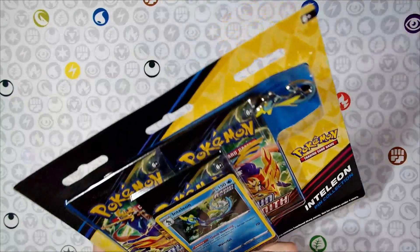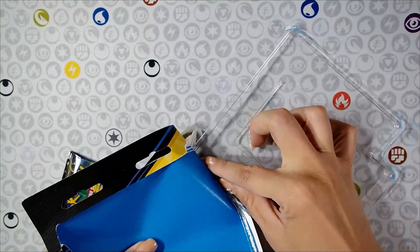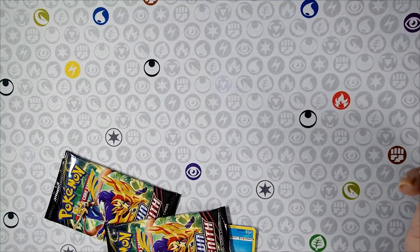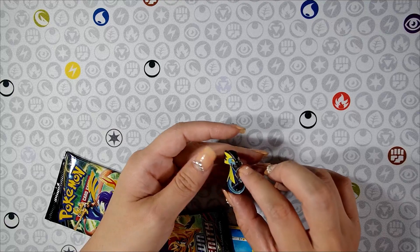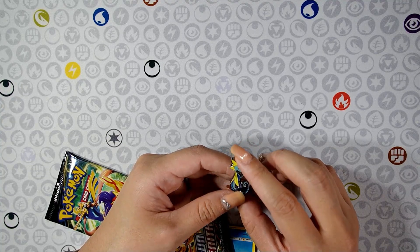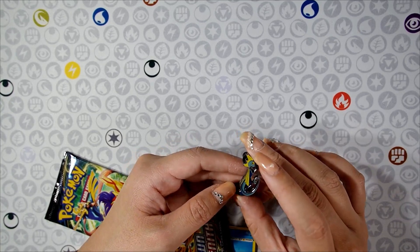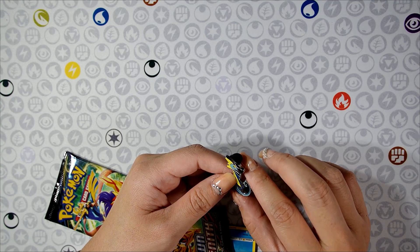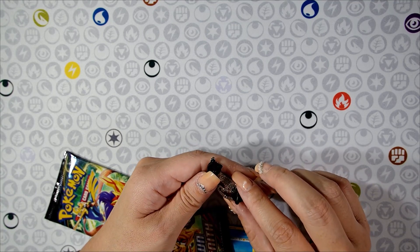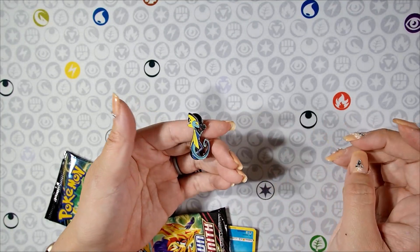We know that the cards are an awesome thing to open. Not a fan of this plastic — he's stuck in there. Let's dig him out. Here's the pin. It's very skinny and narrow. I'm actually surprised that they were able to turn this into a pin because it doesn't give a whole lot of substance to have a prong coming out of it. I'm slightly amazed that this is even a pin, but it does make for a good Inteleon pin.